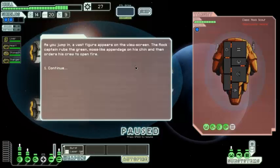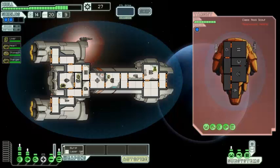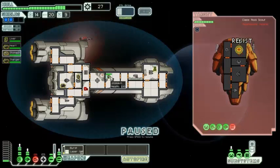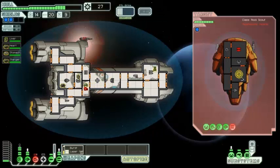As we jump in, a vast figure appears on the view screen. The rock captain rubs a stone-like appendage on his chin and orders his crew to open fire — a guy who rubs his chin just goes 'Open fire!' They've got a rocket and a heavy laser, so down go those weapons. We can't ignore the oxygen — someone needs to fix that. Let's attack their oxygen to stop them repairing their weapons. That gets some attention. Their shields are down, they're in a very dire situation here.